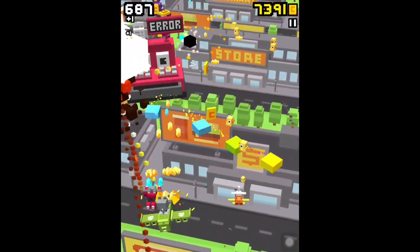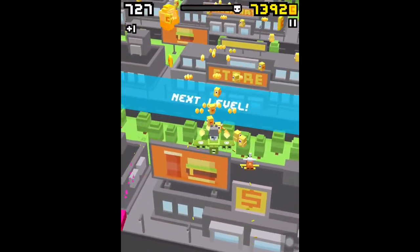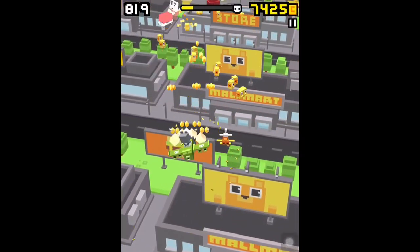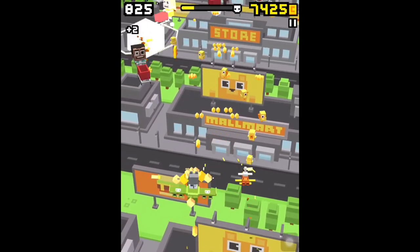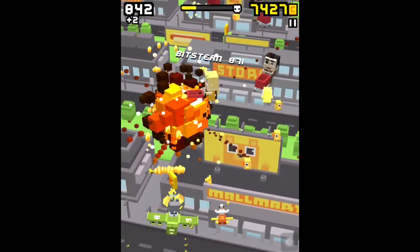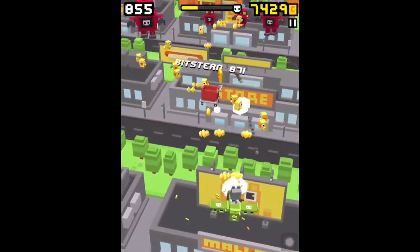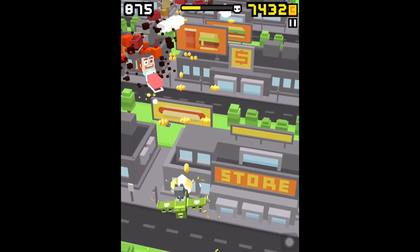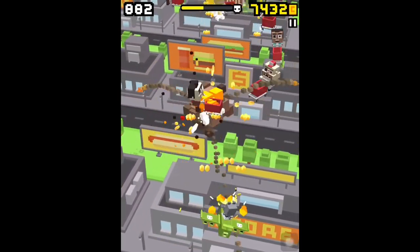There is also an all-new cashbox boss character, as you can see here, and what you have to do to unlock the secret character is to kill around 50 of these shopping cart characters. This can be done in different rounds and they always come in a row, and they are quite difficult to beat so don't give up if you're struggling with it.